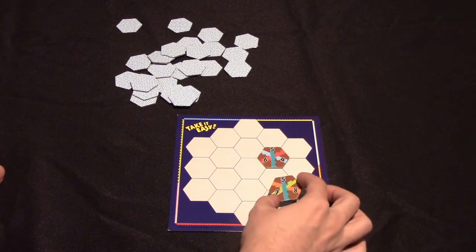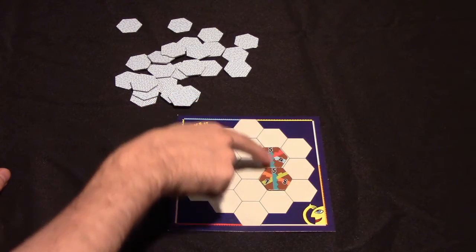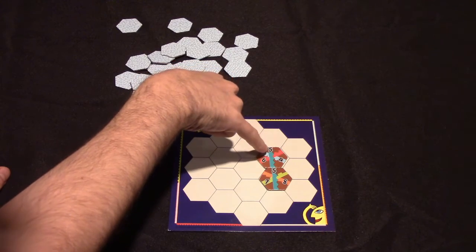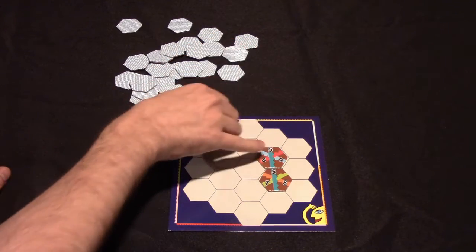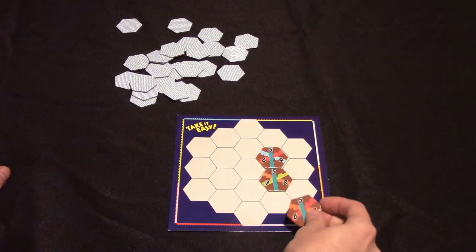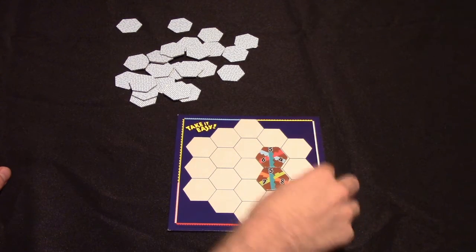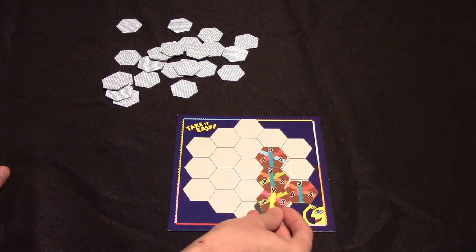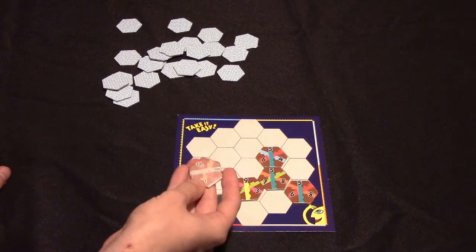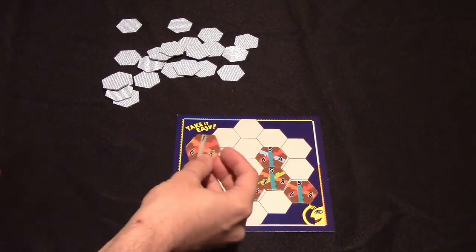They'll draw another tile, call it out — say five, seven, eight — and everyone places that one on their board as well. The idea is that each player is trying to create lines across their grid that all have the same value. This continues until all players have filled their grid; some tiles will not be used.